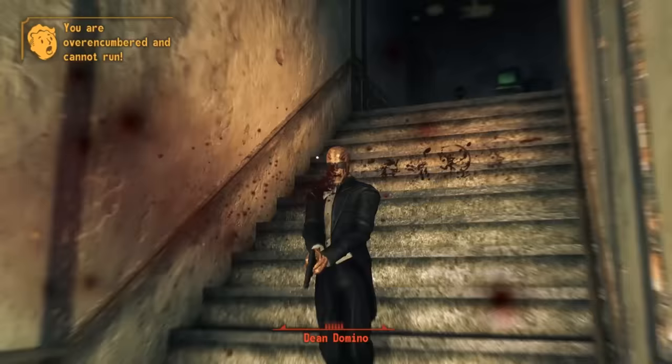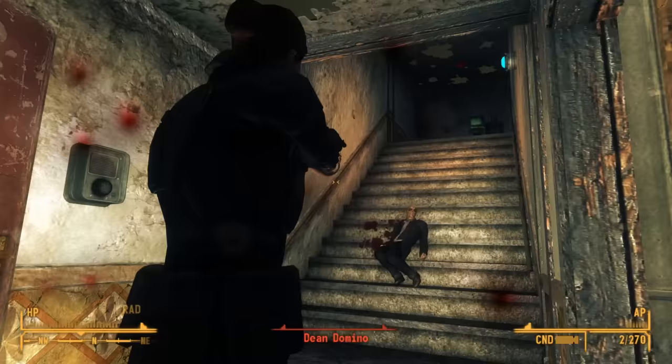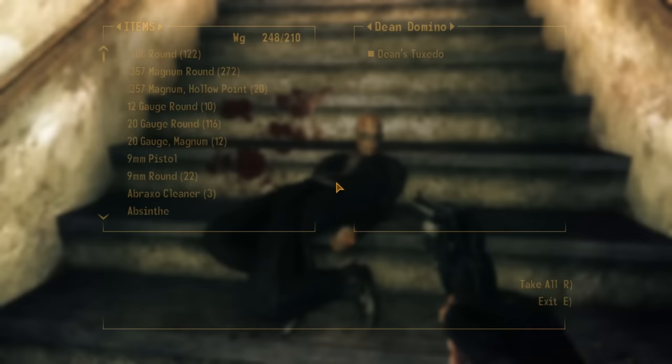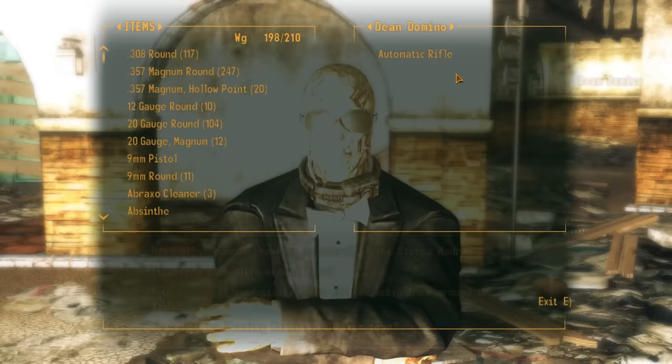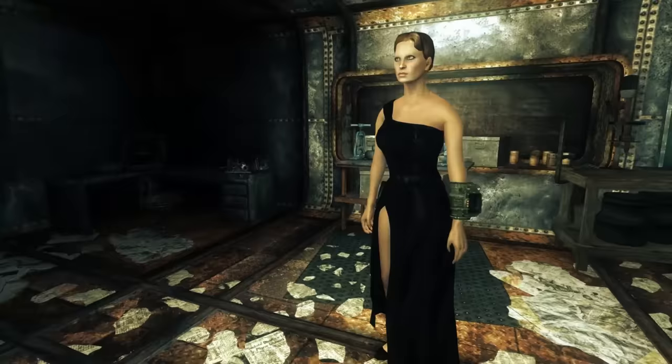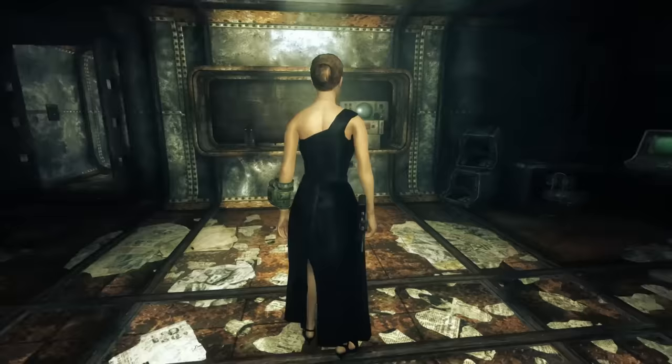The next item is Dean's Tuxedo. You can find it on Dean's corpse if you kill him, but you don't have to — he's one of the few companions whose default outfit you can loot via the trade dialog while he's a companion. It's unremarkable, granting just plus 5 to speech. For male couriers it looks like a dirty tuxedo with a white bow tie askew, while for female couriers it looks like a fancy pre-war dress.